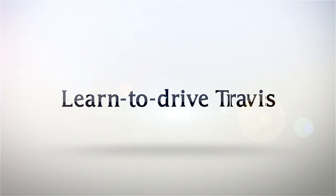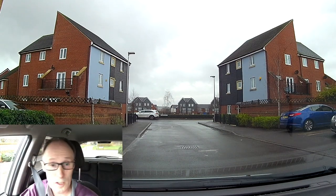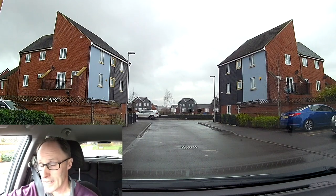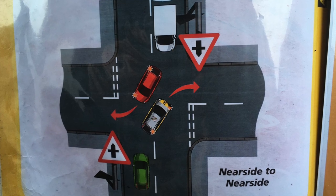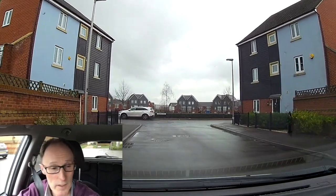We're going to be covering crossroads today with traffic lights on, using the nearside to nearside technique. Crossroads is what we're going to be doing today with lights on, and we're going to be doing mainly right turns. We're going to try it with a dual lane on the approach. If you're not sure what nearside to nearside is, there's a picture coming up now to give you an idea of what I'm going to be doing.